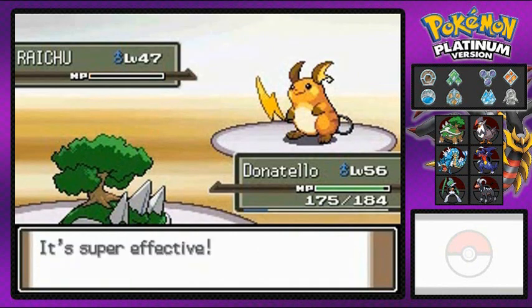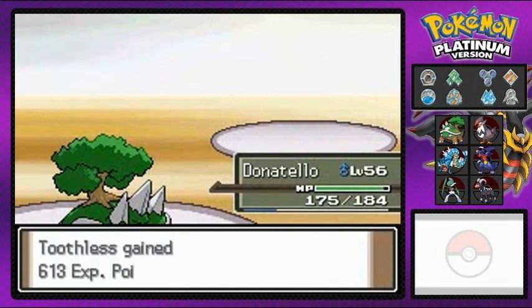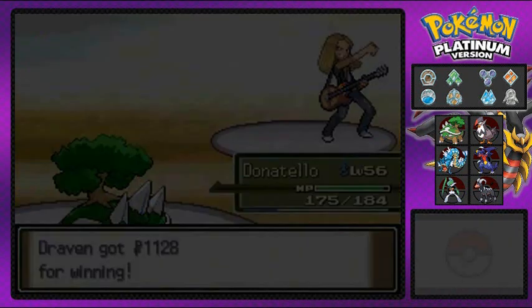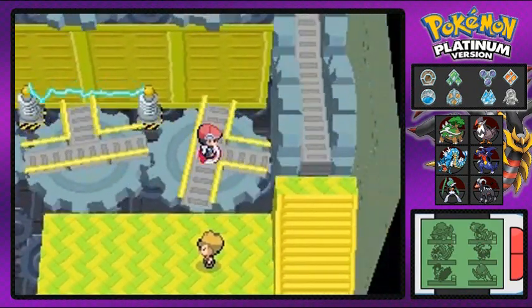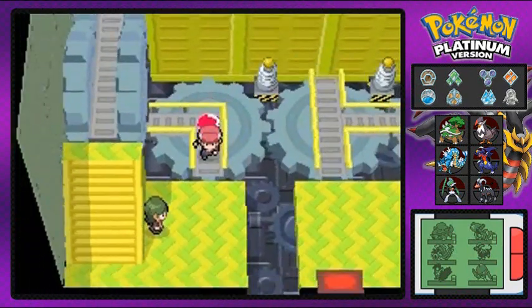Earthquake for the win! Yeah buddy, Donatello's kicking some butt! And Bosa — you magnificent bastard — yeah, okay, I'm watching the Niners game. He just sacked Aaron Rodgers!